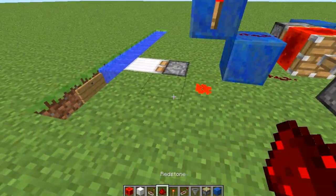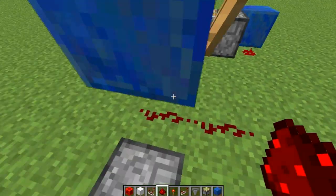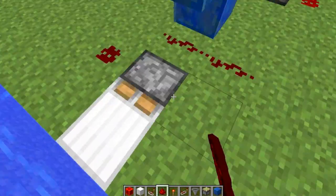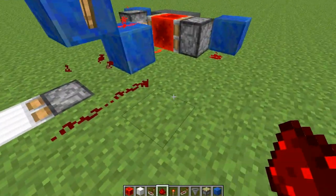Next, I'm going to take redstone and run it right up here to a torch on this block. And then underneath that torch, I'm going to run redstone to the side of this piston. It could run underneath and that would work just fine too. It just has to be on one of these blocks next to that piston so that the piston is affected by it. I'll just stick it like that.